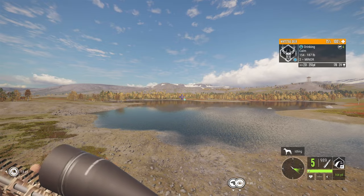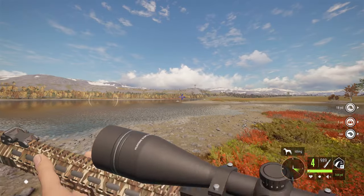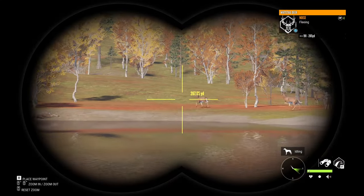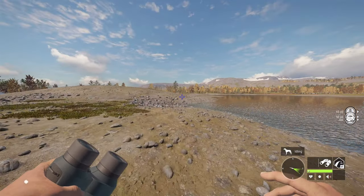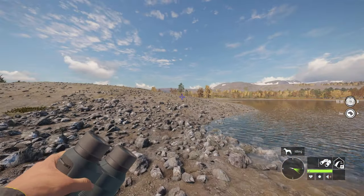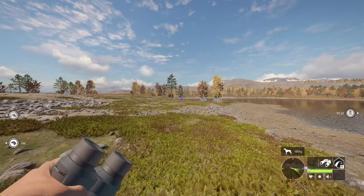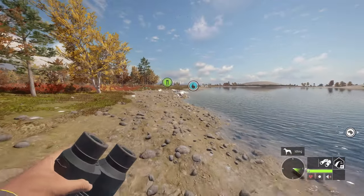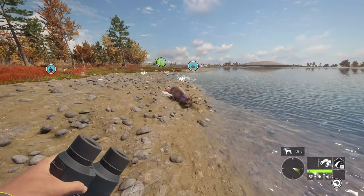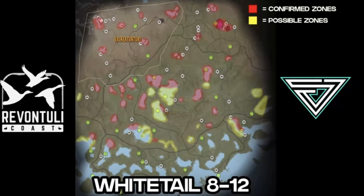You're going to need to go around the map and find all your drink zones first. Depending on which map you are, what I would usually start with is like 50 drink zones give or take to start your grind with, and then just go from there — if you find another zone, use that one too. I'm going to use Revituli Coast. There's going to be a map on the screen showing your possible zones and your confirmed zones to give you an idea of where your zones will be on Rev.